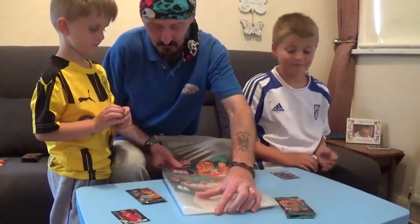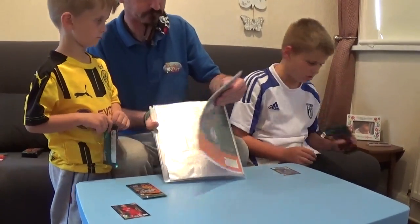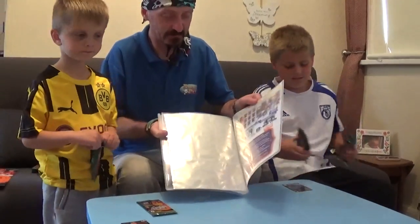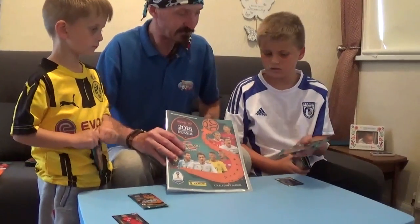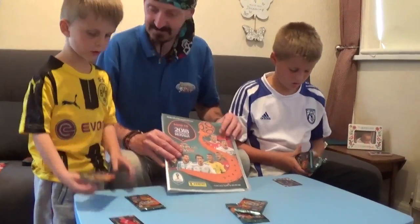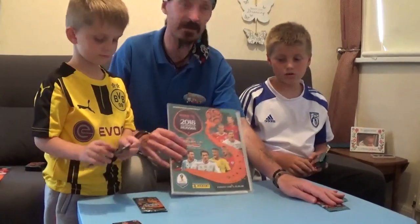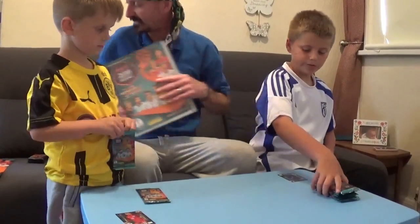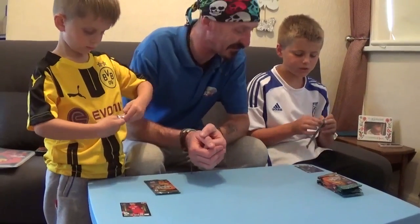We'll work out where to put the limited cards in a little while. Let me put that back in there. Let's just have a look, see what's on the back of here. There's the album. This is going to be great fun - My Road to Russia 2018. Oh, those are the ones you get with the album, Pirate Jake - you get two packs with the album as well. So that means you've got seven packs to open. Brilliant! Shall we get opening these packs and see if we get any more limited cards? See if we get some really cool ones.